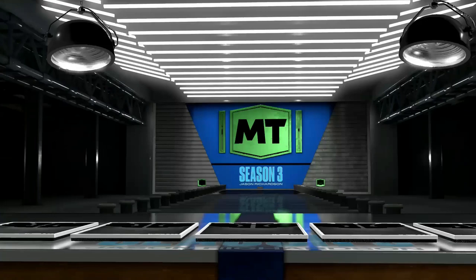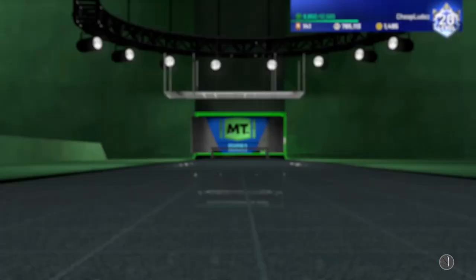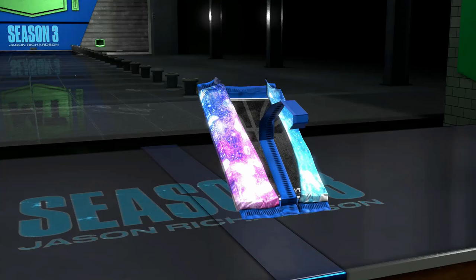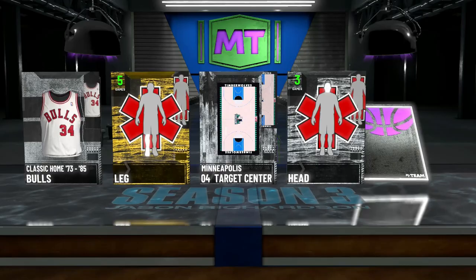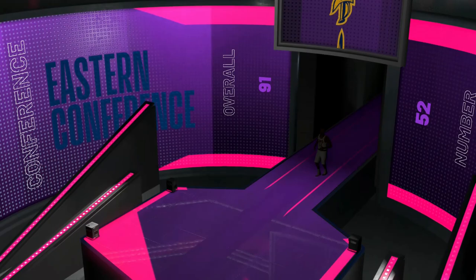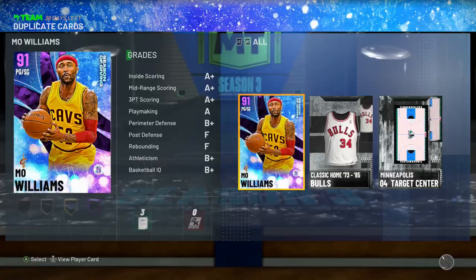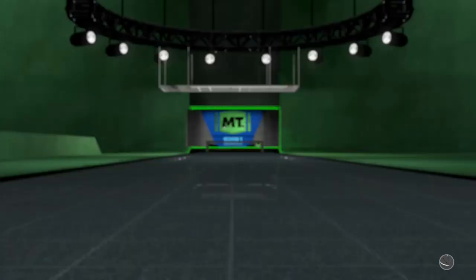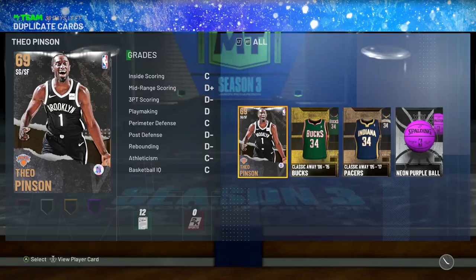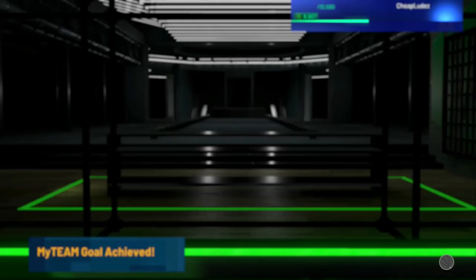Troy Brown Jr.? You know what, I'll get more than $550 for you, so come through. $75,000 MT spent, we're down to $765,000. Dude, I'm so tired today. Another Amethyst — motherfucker. This is like the third or fourth Amethyst I think I've gotten already, which is kind of annoying. At least I'm going to get at least some of my MT back. I'm thinking maybe that bodes well for me.